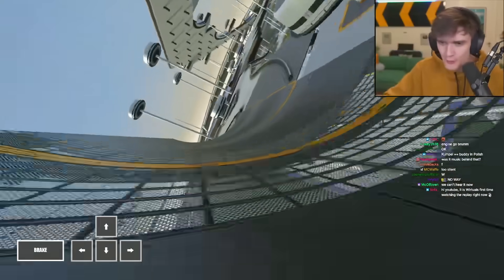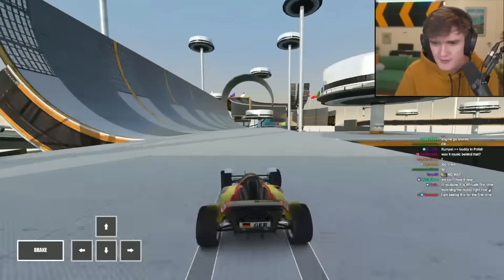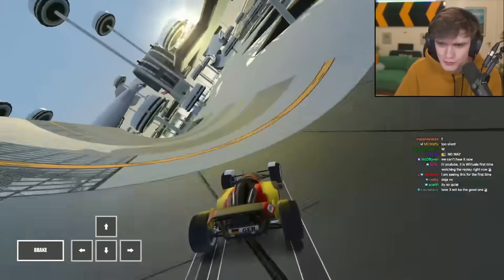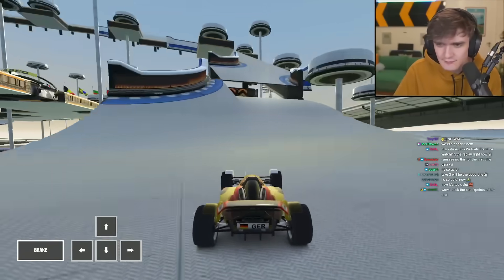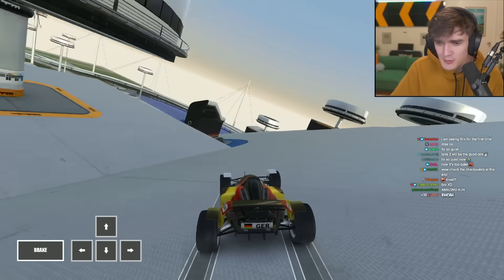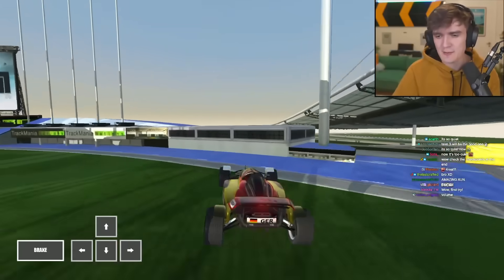Back in the day, I would scroll through Checkmate Exchange whenever some popular mapper uploaded a new map, and try to look for ones that had few checkpoints and big gaps between them, then look for ways to take advantage of that. That was a fast wave-only mindset after all. And this map just has suspiciously few checkpoints, which means there's gotta be something.